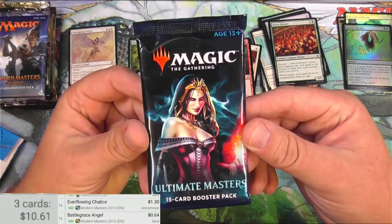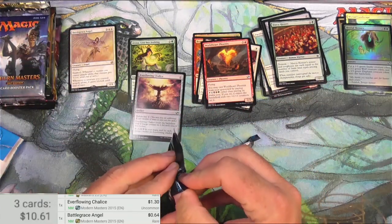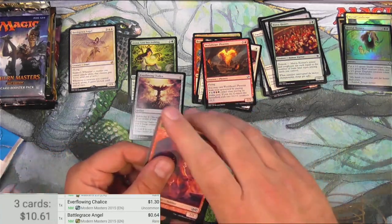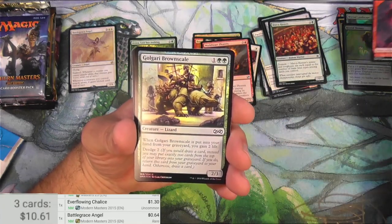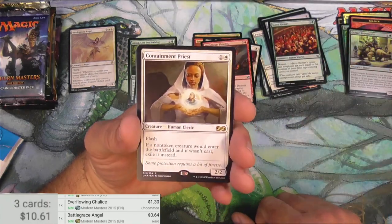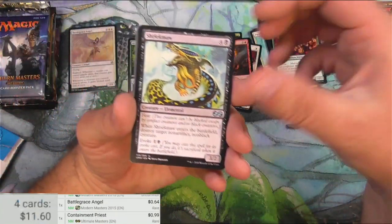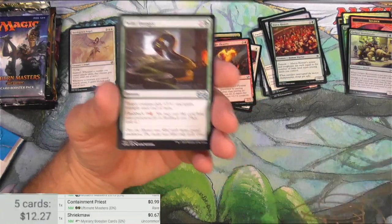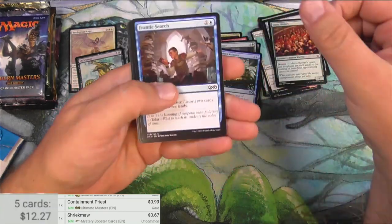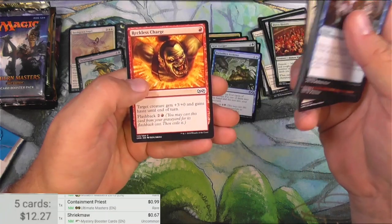Ultimate Masters. You got a Soldier Token, a Golgari Brownscale in foil, and Containment Priest — another one that's seen some reprints, it is 99 cents. Got a Shriek Maw, it's a good uncommon. Wild Hunger, Forbidden Alchemy, and some commons. We'll search frantically through these and see if there's anything amazing — nothing really.